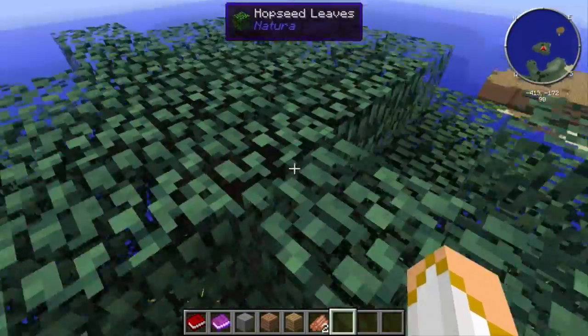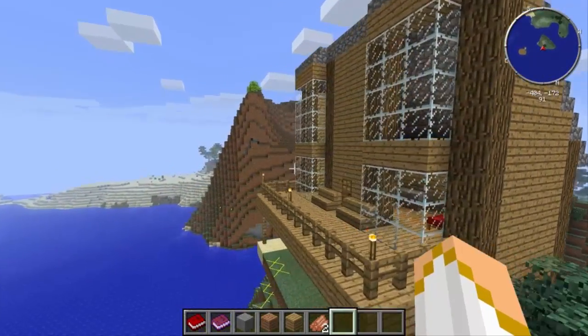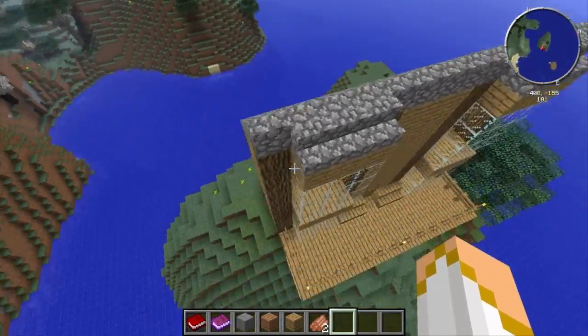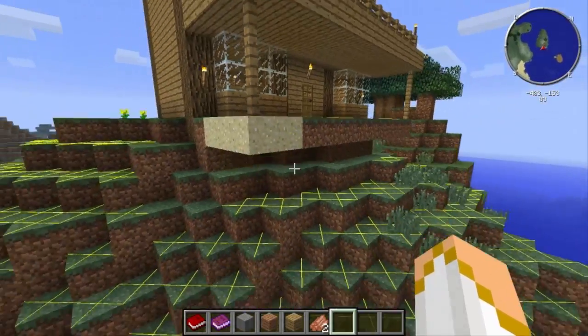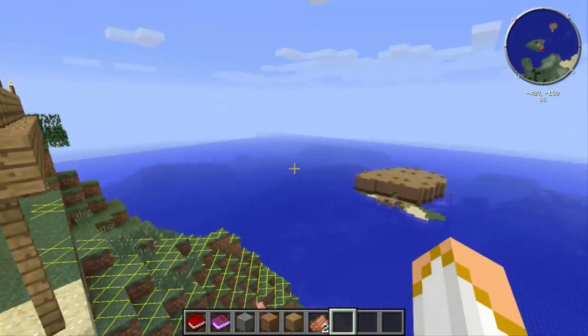We originally started with the Unleashed mod pack, then decided to upgrade to the Monster pack since it was upgraded to 1.6.4, as Unleashed was only 1.5.2. This is just as I imported my place — I still had to do a little bit of terraforming, and there's some floating sand here as well.